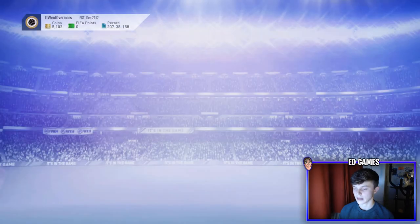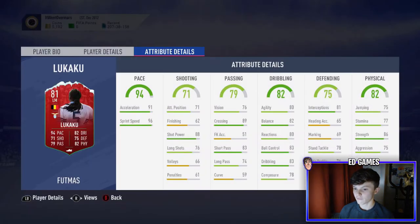If you look at Lukaku's stats — he's a left mid — 91 acceleration, 96 sprint speed, 88 shot power, 89 crossing, 83 short passing, 82 balance, 83 ball control, 83 dribbling, 81 interceptions, and 86 strength. It's a very, very nice card for a 79-rated squad.